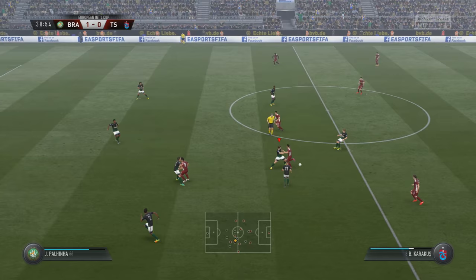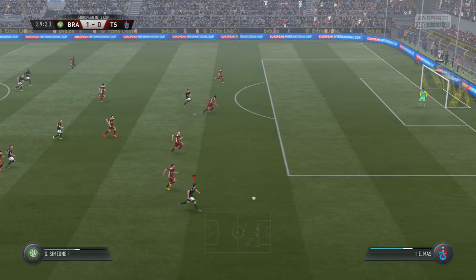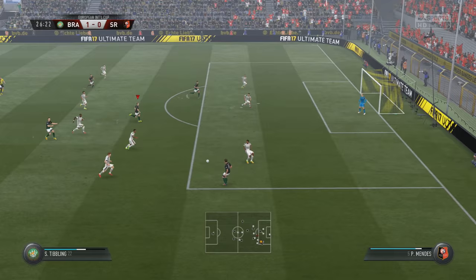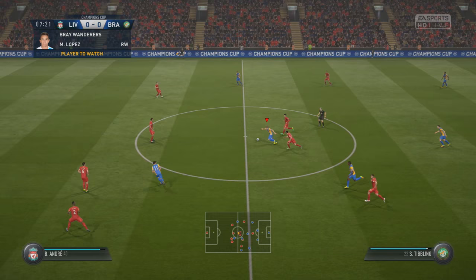Not too bad with the strength either — 67 is pretty solid for a smaller player. You can see him getting forward, coming back in, playing those passes, which was really his bread and butter. I played him as a center mid-CAM as well as a right winger, and I thought he was very effective at both positions, but I liked him a little farther up the pitch. With that short passing, he can really influence the game more, getting higher up the pitch and creating all these little chances in the build-up play.